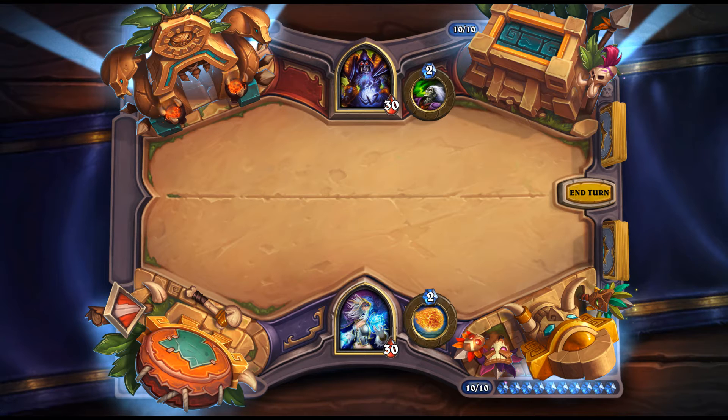Sightless Ranger: 5 mana, 3/4 neutral, Rush, Overkill — summon two 1/1 Bats. Basically 'deal 2 damage, summon two 1/1s.' For a 5-drop, 3 attack isn't much and overkilling something isn't guaranteed. If this were a 4-drop it would probably be a decent card, but at 5 mana it's not appealing.